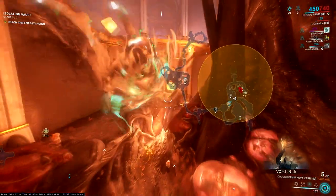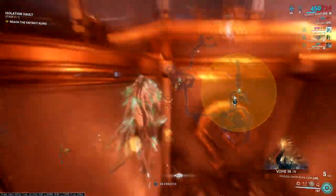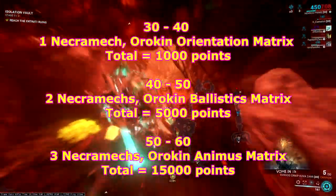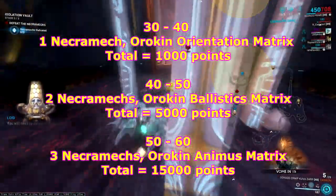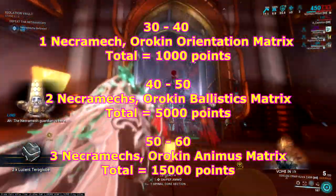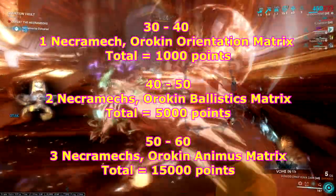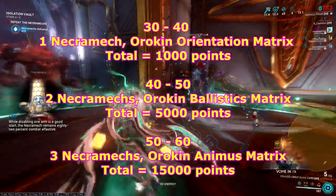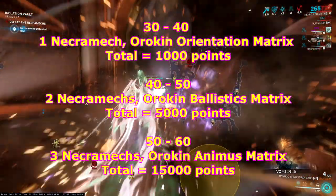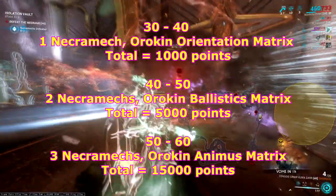In the Isolation Vault mission, Orokin Matrix can be acquired in 2 ways. First, kill the Necromech that spawns in the mission — it is guaranteed that every Necromech kill will drop an Orokin Matrix. On the easiest level there will be 1 Necromech dropping an Orokin Orientation Matrix, giving you 1,000 points per run. The second level has 2 Necromechs dropping Orokin Ballistics Matrix, giving 5,000 points per run. The last level has 3 Necromechs dropping Orokin Animus Matrix, giving 15,000 points per run. For a tip, these Orokin Matrix drops can be increased by using Nekros's Desecrate, giving you a chance of doubling the drop, as well as resource boosters.